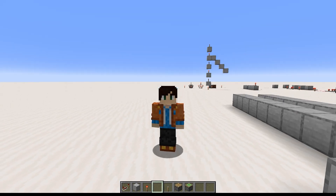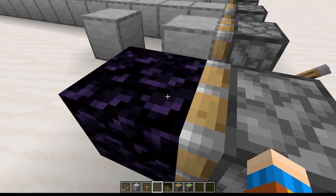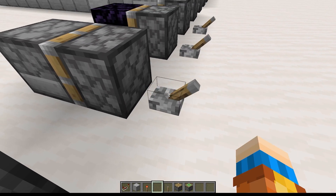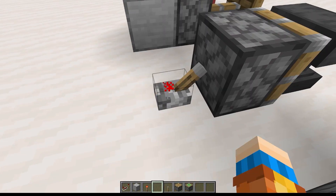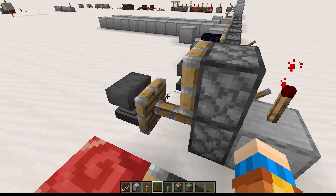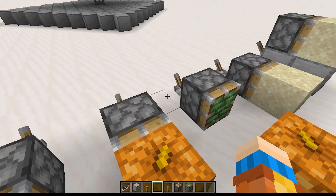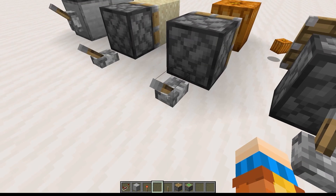In addition to the 12-block push limit, there also exist blocks that aren't pushable or pullable at all. The most well-known example is probably obsidian, which, along with crying obsidian, can't be pushed or pulled. In Java edition, any block with an inventory, such as a furnace, can't be pushed or pulled — these are sometimes called block entities or tile entities. Anvils in Java edition can't be pushed unless they're falling, and they can never be pulled at all. Glazed terracotta blocks are notable in that they can be pushed but not pulled.